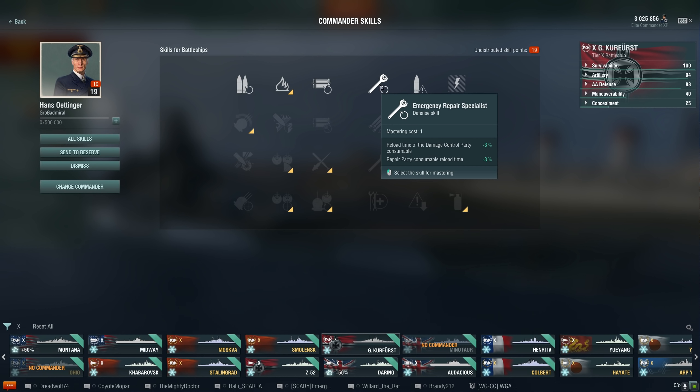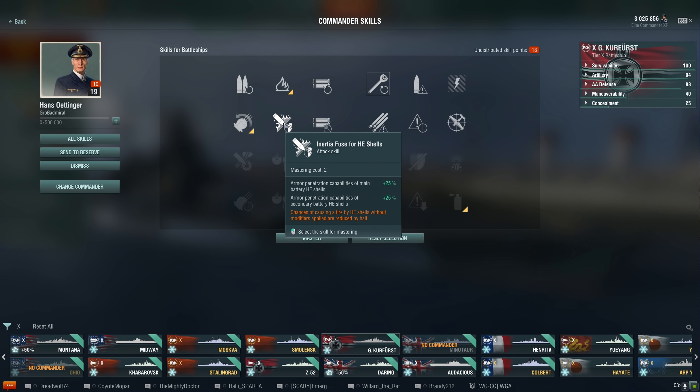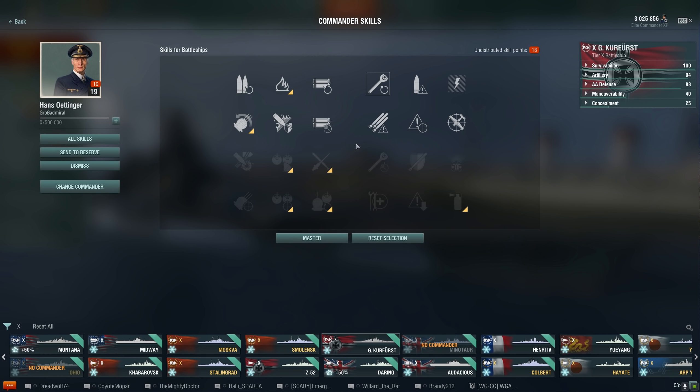I'm going to go with emergency repair specialist, just because I expect this ship to be on fire a lot, as are usually the big battleships. Grease the gears gives 20% main battery traverse speed — that's actually pretty generous, especially in the two-point slot. IFHE is now a two-point skill, but I'm not really going to use that on a battleship, even for secondaries. Consumable enhancement gives you more time on your consumables — my hydro could be increased by 10%. Moving over to the defensive side, you've got torpedo detection, priority target warning you how many people are firing at you, and AA gunner which increases your AA damage.